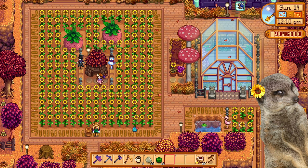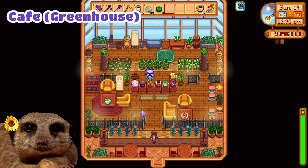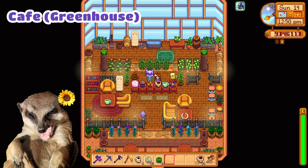Right outside of it is a fancy sunflower field with giant melons — because why not? And over here is my favorite of all. I turned my greenhouse into a cafe after reaching perfection. Pretty neat, right? I even have an alien scarecrow with CA's mask to man the counter. Super proud of this one. Good job, me.